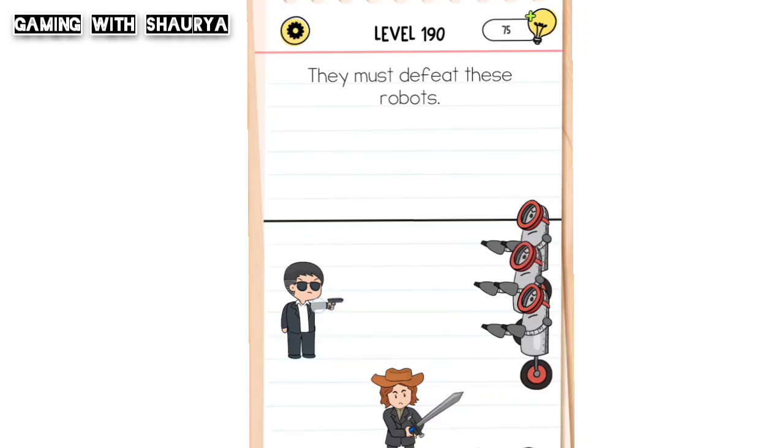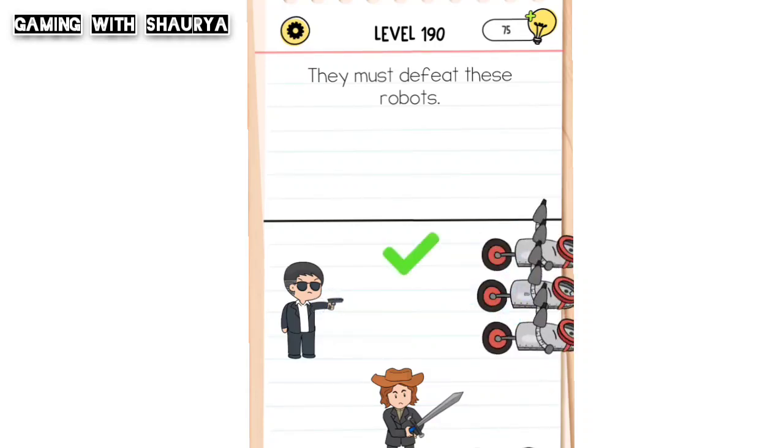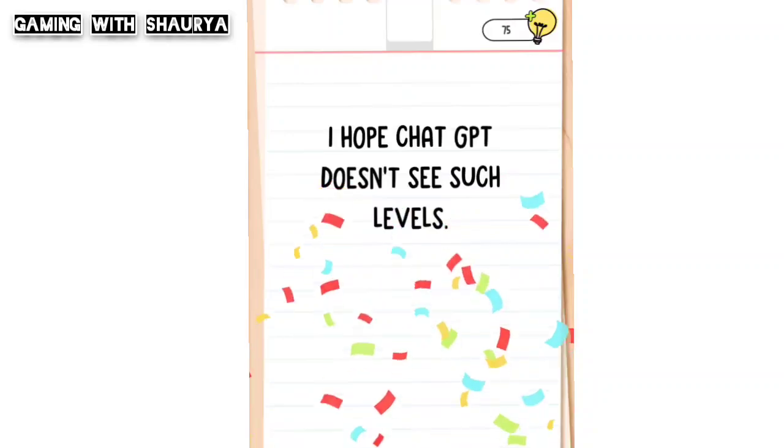Now tap on his gun and you will easily pass this level.